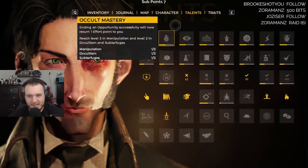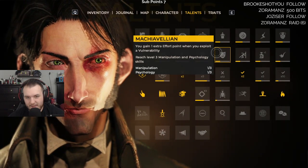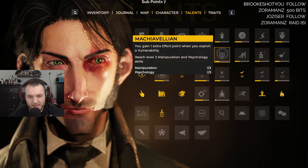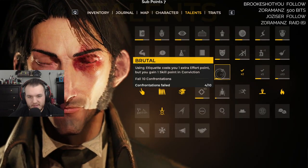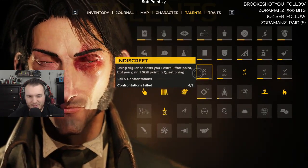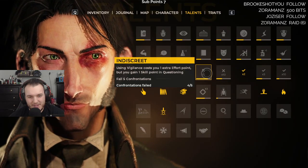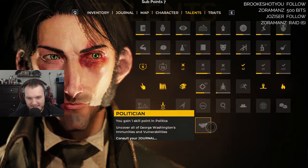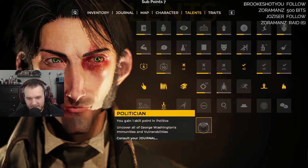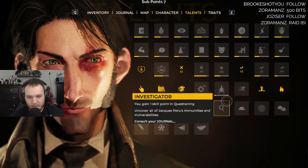What's the jack of trades one that we just got? New talent — reach level three manipulation and psychology skills. Using etiquette costs you one extra effort point but you gain one skill point in conviction. Fail ten confrontations — we're almost there, almost at five two. Using vigil costs you one extra effort point but you gain one skill in questioning. Consult your journal — gain one skill in politics, uncover all of people's things and you get a point in something specific.